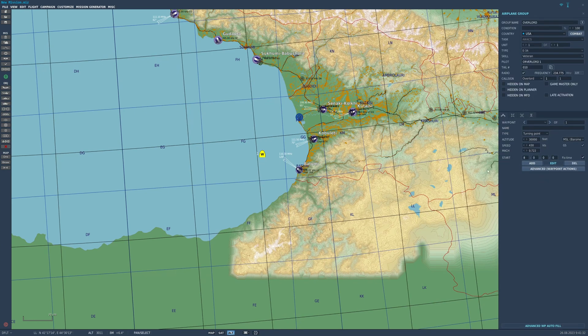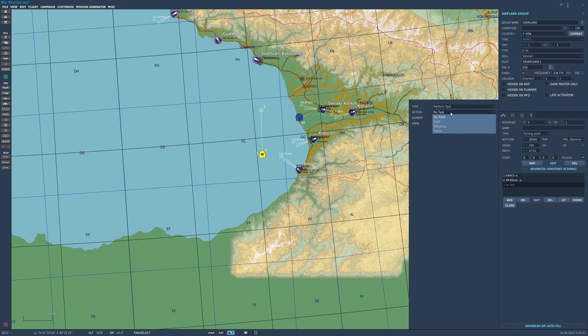You also need to have the AWACS orbit somewhere, because if you just pop it on the map it's going to land at an airbase. To set up an orbit you need at least two waypoints. Add a second waypoint — the aircraft will fly from the first to the second. Without an orbit task it'll just go back and land, so add one. Go to Advanced Waypoint Actions, Add, and under Perform Task select Orbit. Name this something unique — it may come in handy later when you've got hundreds of triggers. Let's call it AWACS Orbit.